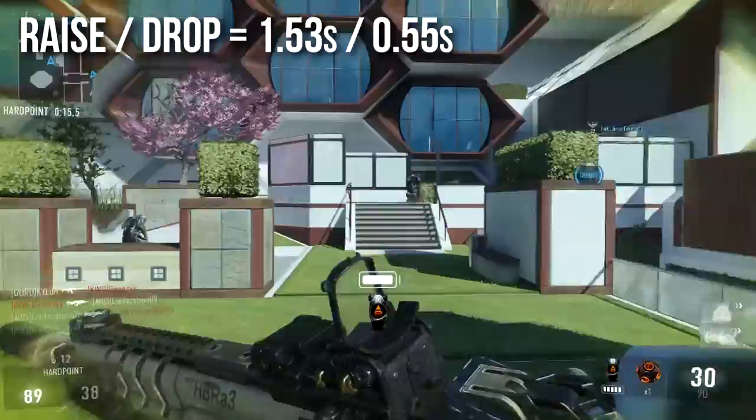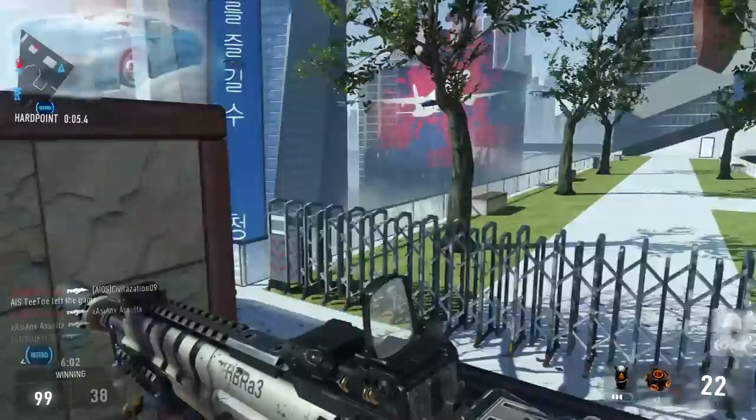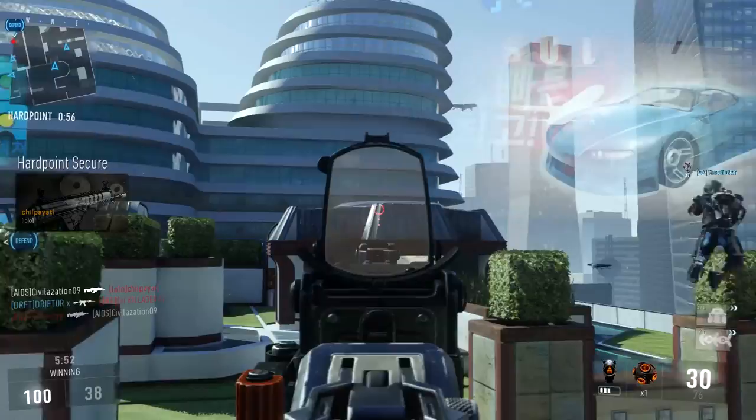The raise and drop times are also a little slow. The raise time is 1.53 seconds, meaning it takes longer to pull out — not a great backup weapon if you're running Overkill and need to switch fast. The drop time is actually pretty swift at 0.55 seconds, about half a second. A lot of assault rifles seem to have quick put-away times, suggesting they're designed with secondary weapons in mind. Overall mobility or run speed is 90, which is standard for all assault rifles — nothing special.